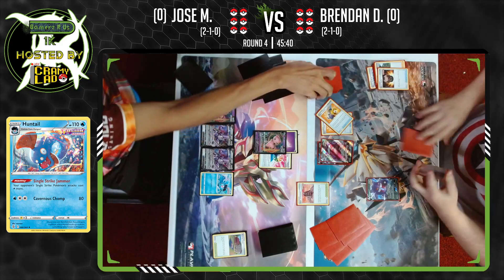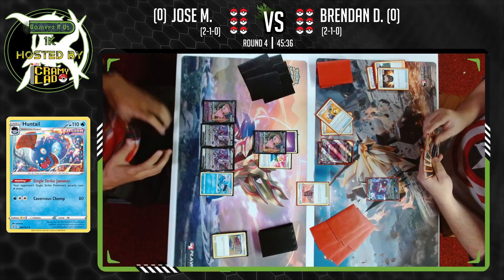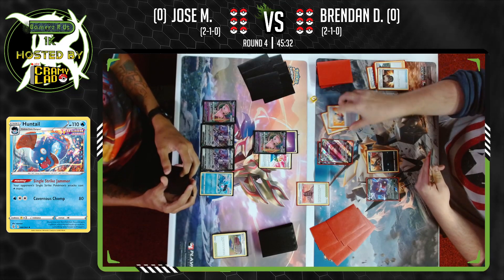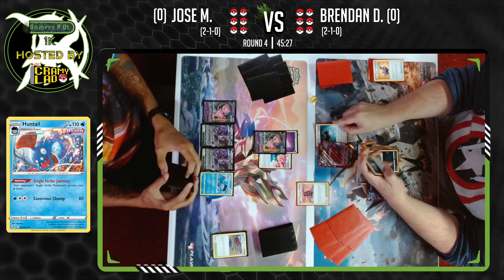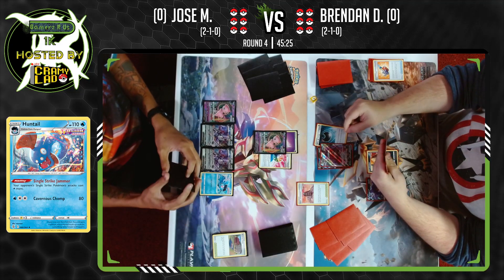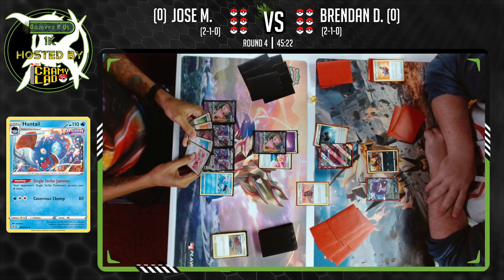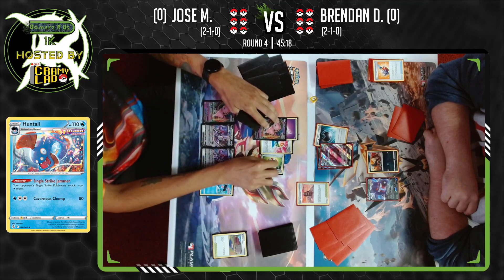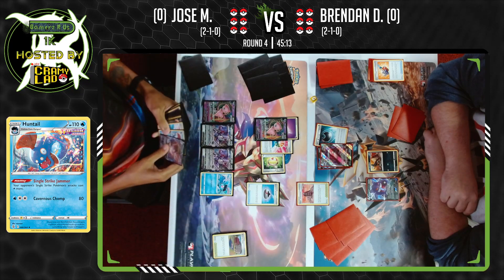Cram-O-Matic says you don't have to show your opponent the card, which is honestly really huge, especially when playing against players of a higher caliber. If you just flip over the card immediately and slam it down, it gives information away. By not showing it, it looks like he could have searched for Hiding Darkness — but instead he finds a Hound Hour, puts it down, and Hiding Darkness hits the active so Gengar can retreat for free.